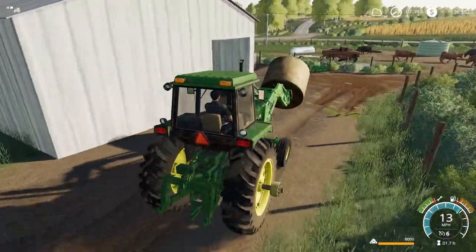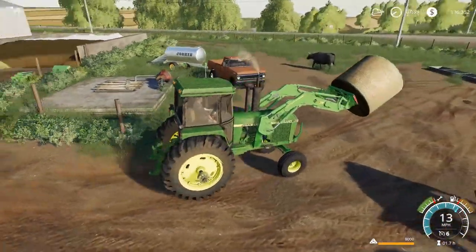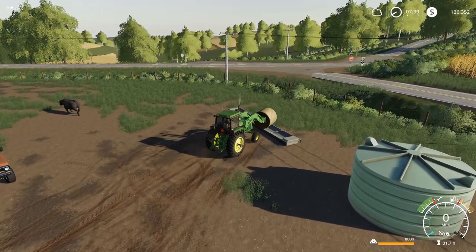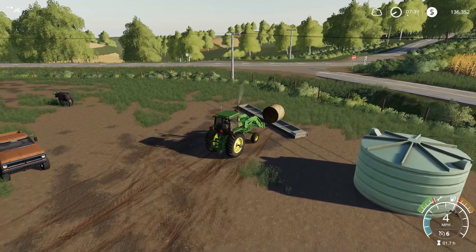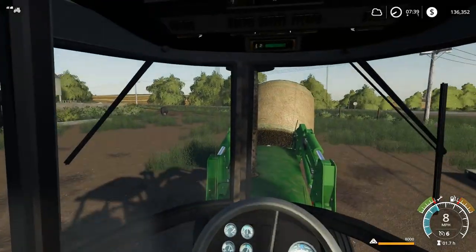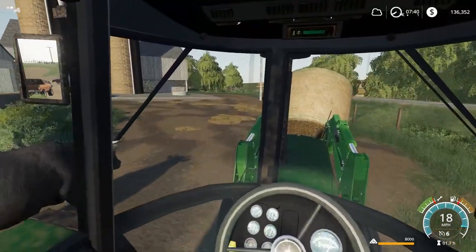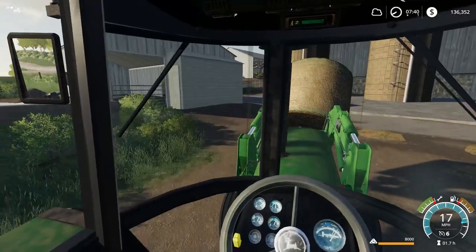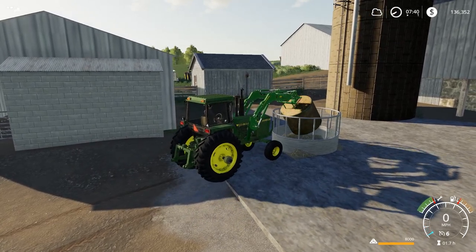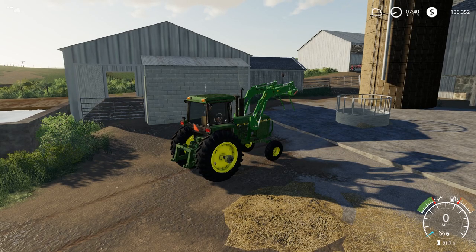We need some rear weights on this tractor it seems. I don't know where these bales go — I'm assuming it'll go in the trough, or maybe that ring over there. Nope, not right there. Hopefully it goes in the ring over here — the cows are going there already. Toss this one in — yes! It actually worked, that's sweet. Perfect. It looks like we need one more straw bale.